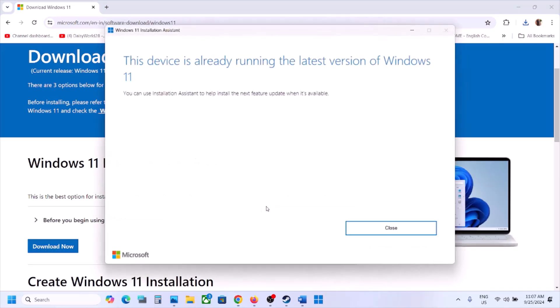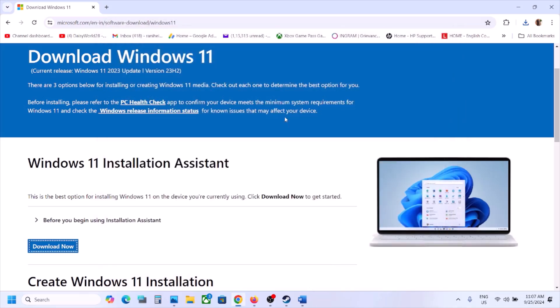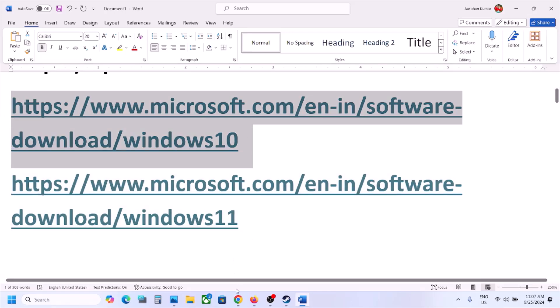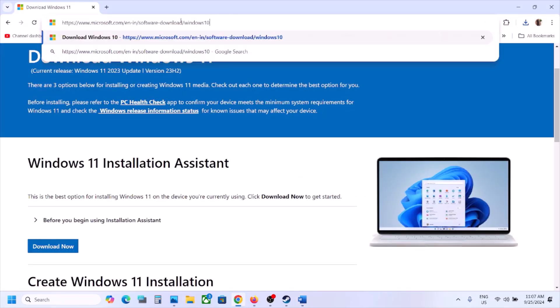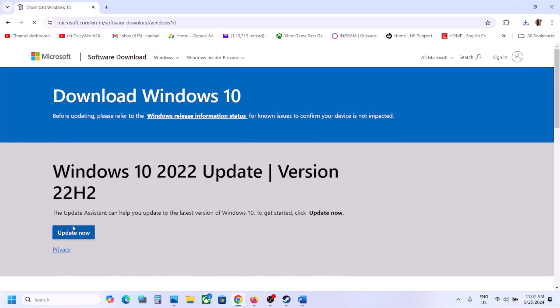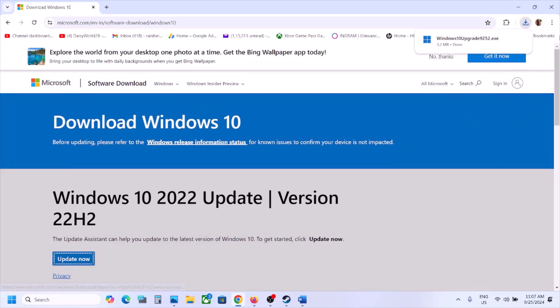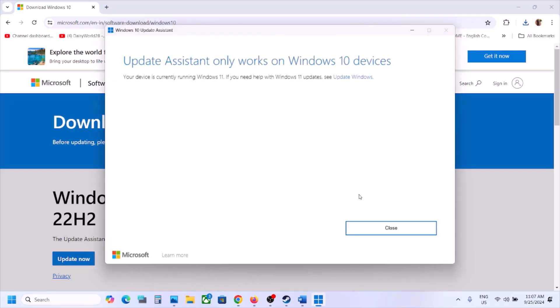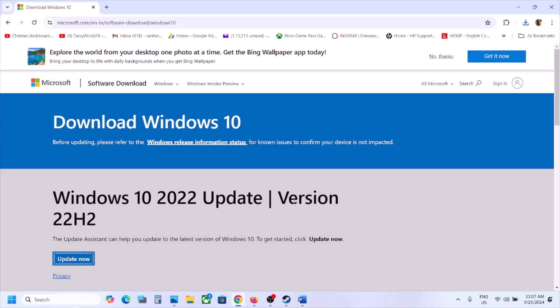Click on Yes to allow and let the update complete. If there is any update, click on Update or Install, then restart your computer and launch the game. Windows 10 users can use the other link — the latest version is 22H2. Run the EXE file, click Yes to allow, and use the Windows 10 Update Assistant. Install any available update, then restart your computer and launch the game.